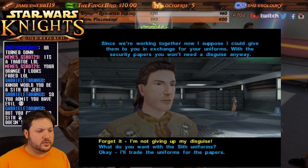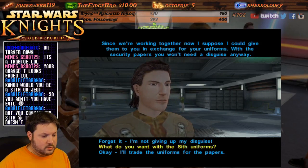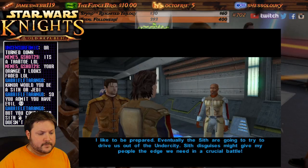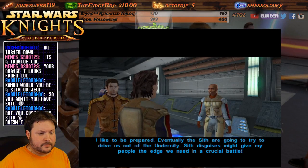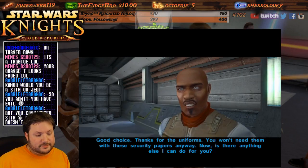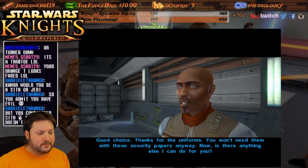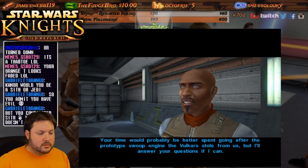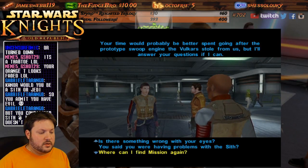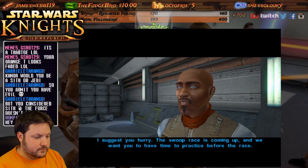'Mission's explored every back alley in the lower city and she knows the undercity. If anyone can get you inside the Vulkar base, it's her.' 'Can I find Mission?' 'She and her Wookiee friend Zaalbar are always looking to stir up excitement — look for her in the undercity.' Since we're working together, he gives us the security papers in exchange for the Sith uniforms. Good choice. 'Thanks for the uniforms — you won't need them with these security papers anyway.' I suggest you hurry — the swoop race is coming up.